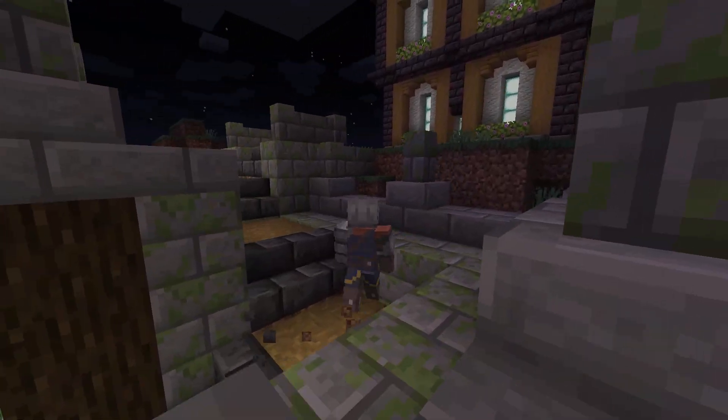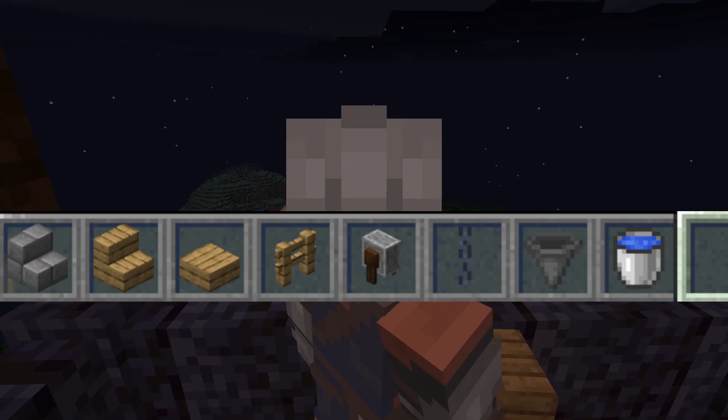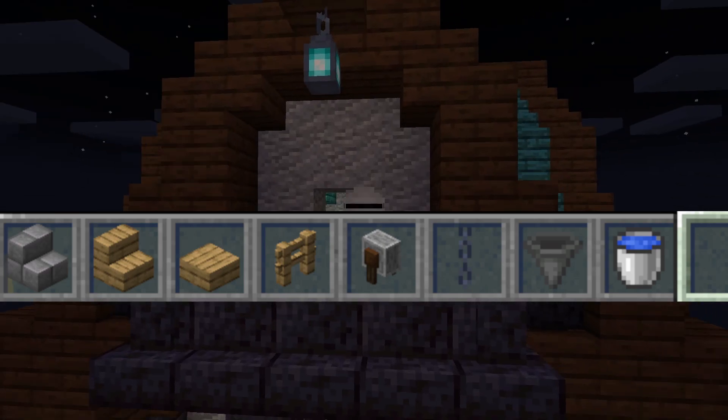To build this specific well, you will need some stone brick stairs, some oak blocks, a grindstone, some chain, a hopper, and a water bucket.